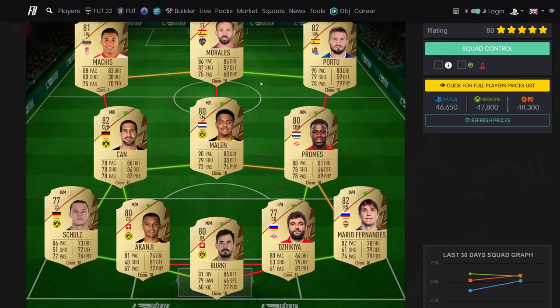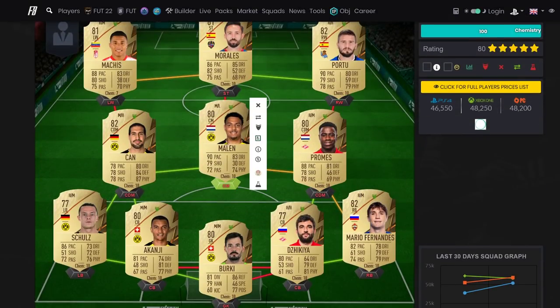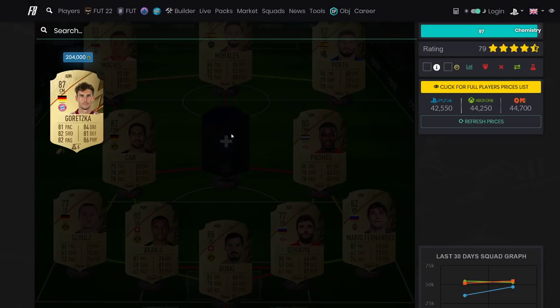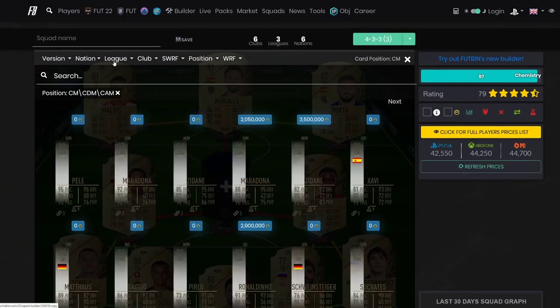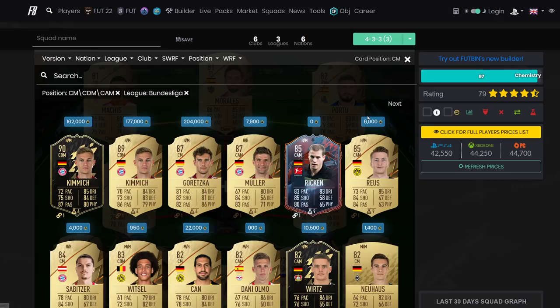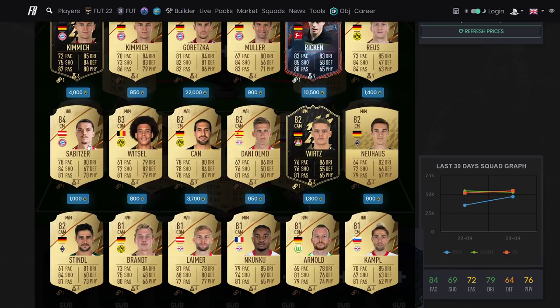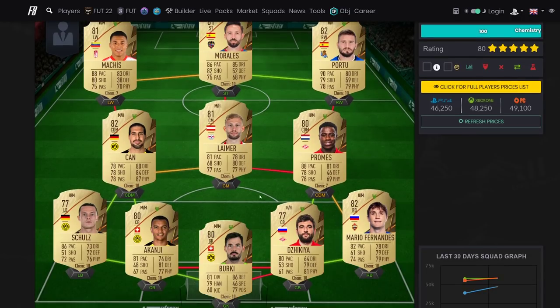The first 50k team is a really good team. I've got Malin in there, but if you want you could sub him out for a more defensive player. This works well for a 3-5-2 or a 4-2-3-1. For midfield, I would have gone with Goretzka but he's so expensive this year. Sabit is one of the best lower-end midfielders you can get, or Lamus - either of those two guys work well.